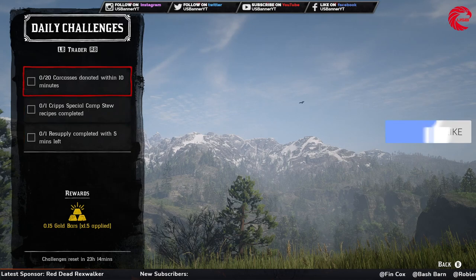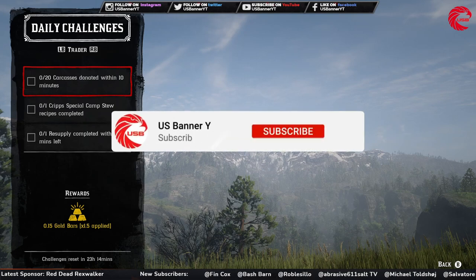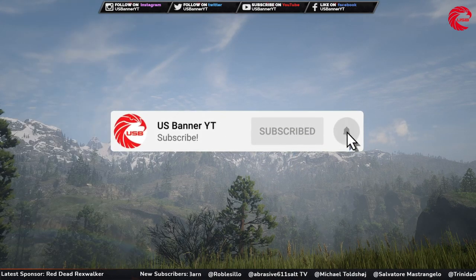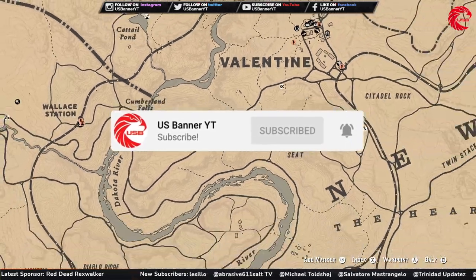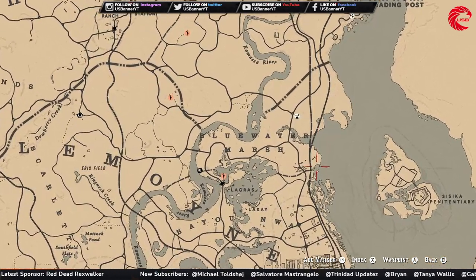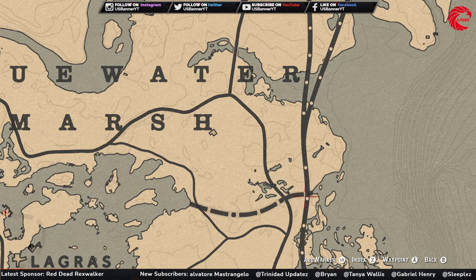After that for the Trader, you have to donate 20 carcasses to the camp within 10 minutes. I prefer going with small animals because small animals are really easy to do in 10 minutes. For this one, first go to Lagras and in this location you'll find lots of frogs and toads — just kill them and put them in your satchel.